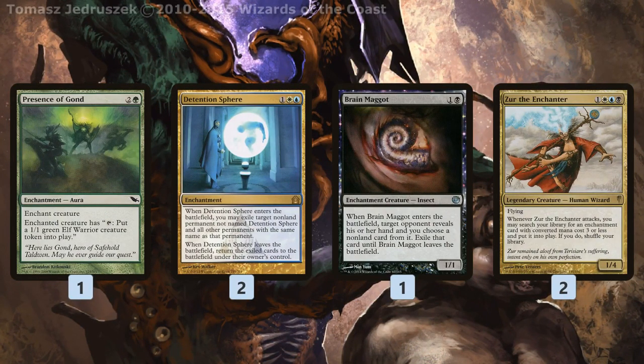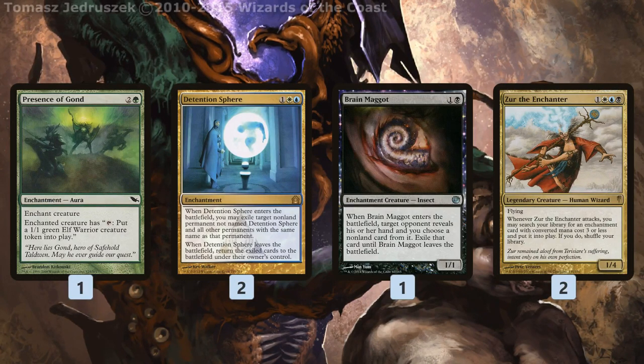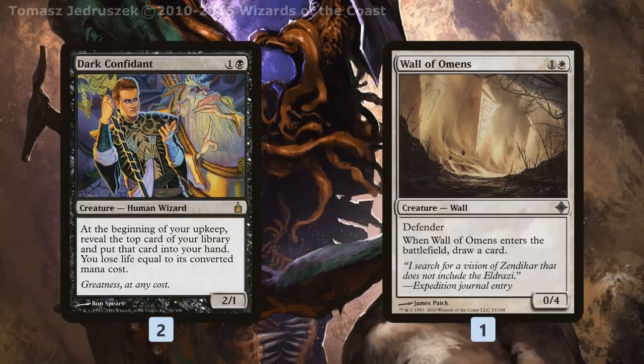Speaking of backup Zur targets, Presence of the God is actually another combo piece — it basically turns any of our creatures, like Brain Maggot or Zur, into a three-mana Doomsayer, so we can go infinite with Zur with Presence of the God and an Intruder Alarm out. Detention Sphere gives us some removal; Brain Maggot we can tutor out to kind of Thoughtseize our opponent and make sure the coast is clear to combo off.